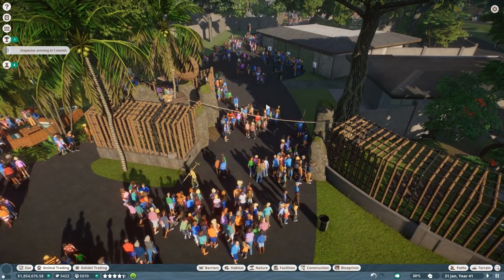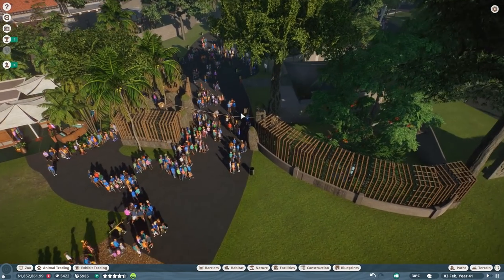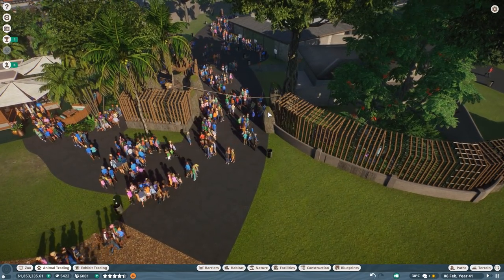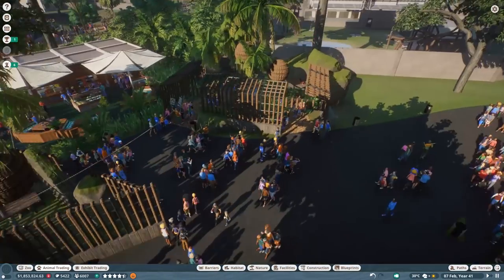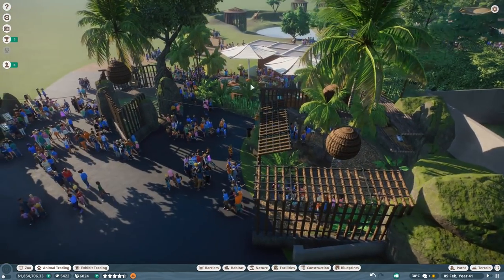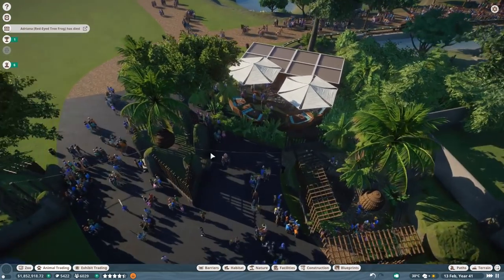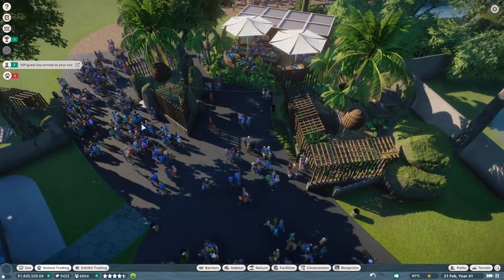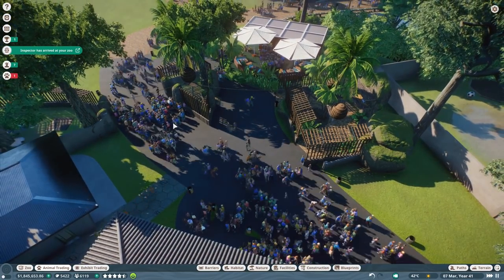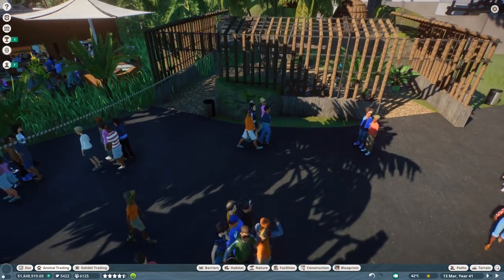We are going to change this habitat dramatically - basically rip it apart completely and redo it, mainly because the animals are always stressed. I'm going to change it so the keeper can only traverse to a certain area, and the animals can go to another. We'll delete some parts and see how it turns out. I'm just waiting until the sunlight is a little better - it's quite dark - then I'll pause the game and get started on making this habitat a lot better.